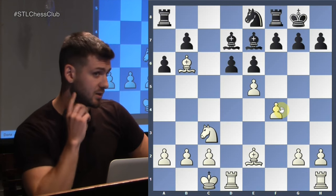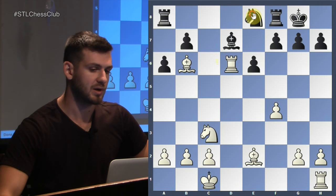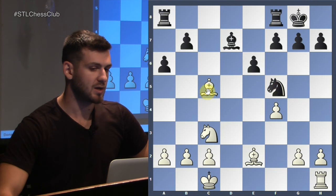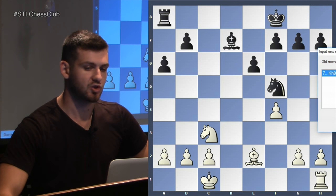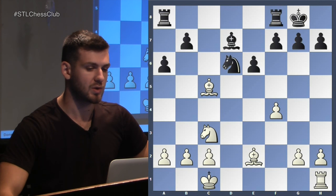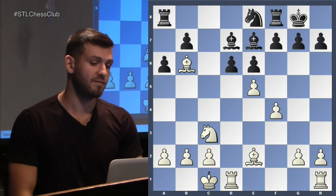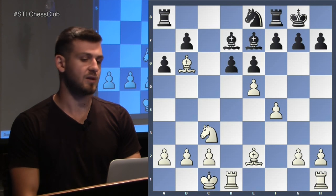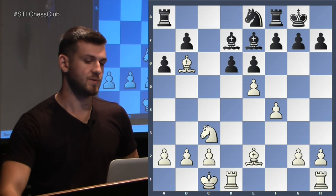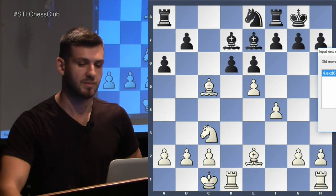After Knight E8, after Bishop takes D6, Rook takes D6? That's an option. But after taking with the Knight, Bishop C5 - I can simply just move my Knight, and that was basically just an exchange. I don't think Black should have any problems there. Bishop C5 is the only move that actually keeps a big advantage going. You're going to win a pawn - if you take, take - and Black's pieces are still restricted.